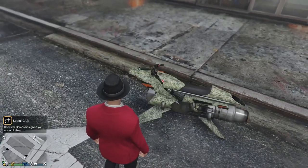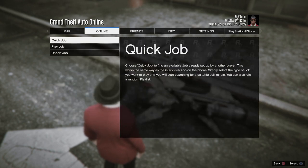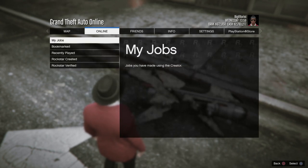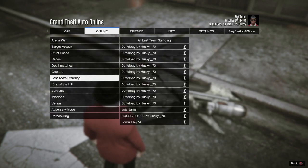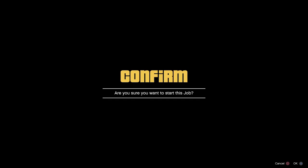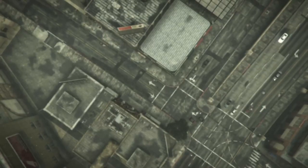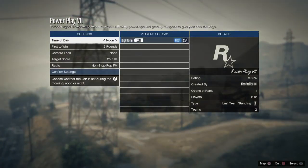All you have to do is bookmark the job that is linked in the description and restart GTA 5. Once you do that, open up the pause menu, go to Play Job, go to Bookmarks, and go to Last Team Standing. You'll find this job which is called Power Play 7. Just go ahead and start it up. Note: this job will only work for PlayStation.